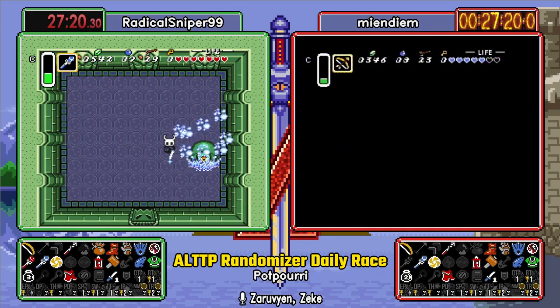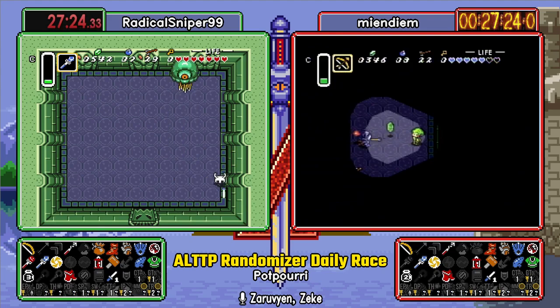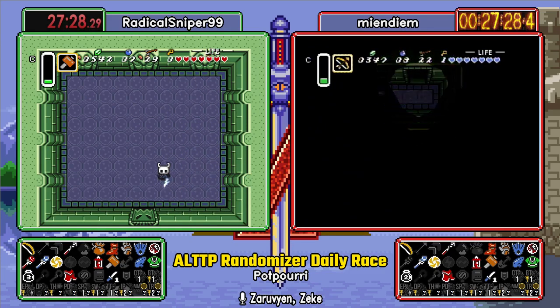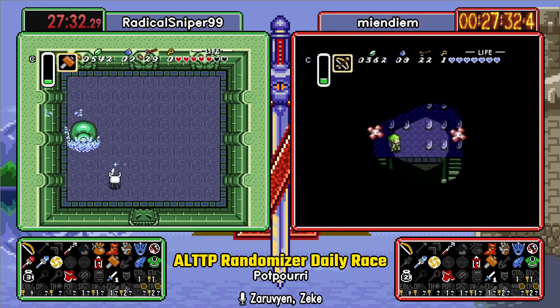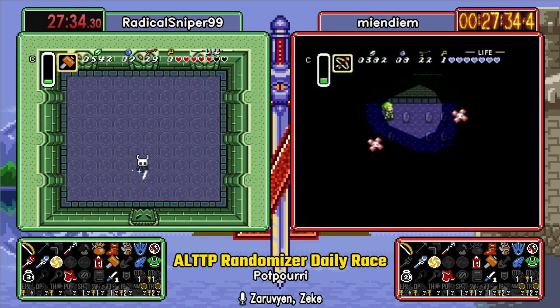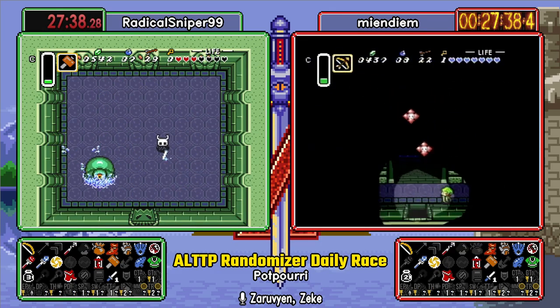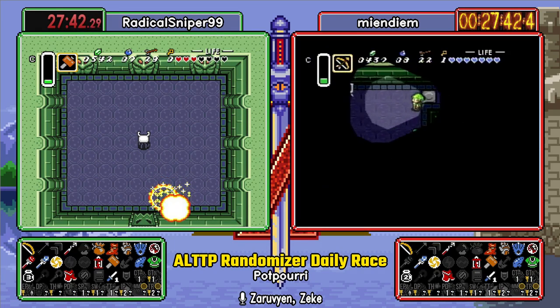There we go. Argus not playing quite as nice here for the ice rod from Jesse, so we are going to see the hammer pulled out. Ow. It's bodied by a giant eyeball squeak. Did Argus finally die a wrecked hit? Oh, be careful — he still does two hearts of damage. Yeah, he's fine. And in fact, he's dead. Goodbye, Argus.